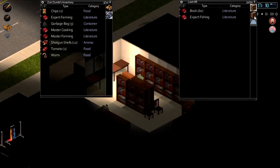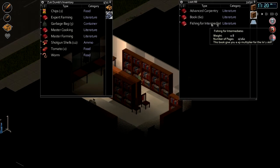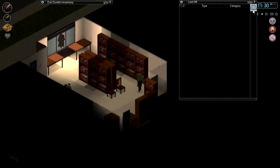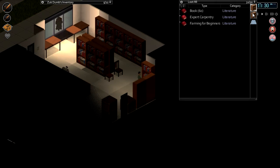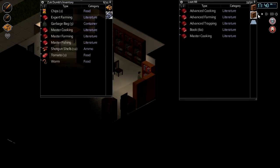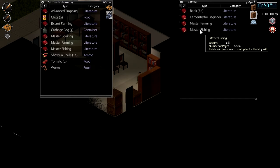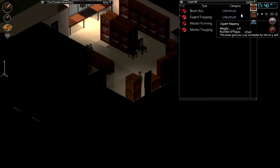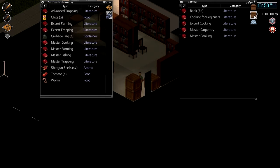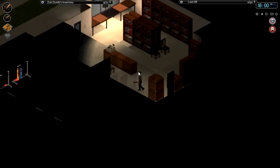Advanced trapping - hang on, I don't think I've got trapping books. Carpentry for beginners... carpentry for beginners. You're kidding me. Are you kidding me? Oh oh oh oh oh oh - MASTER CARPENTRY! That's what I need! Perfect, we got it! We got master carpentry. That is good.